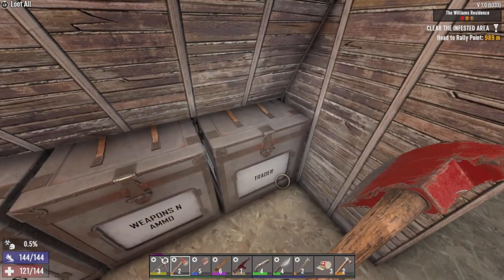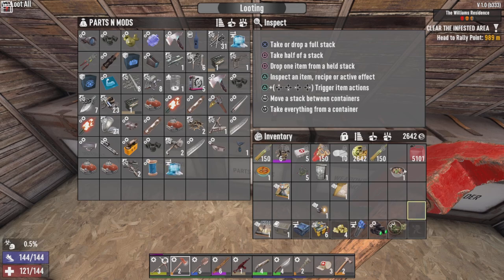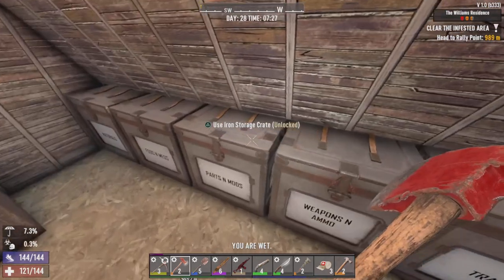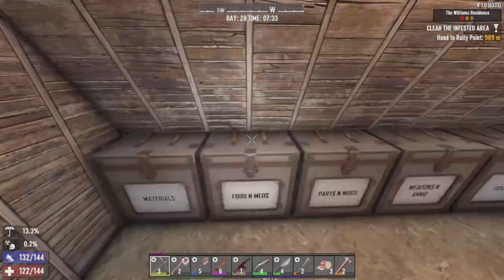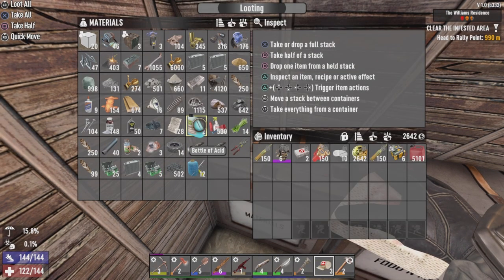Throwing everything into storage — drone cargo mod goes in the sellables box, food all goes in. Let me get my loot sorted out, sort out a place to build the horde base, sort out some crafting — and I'll catch up with you folks in a little bit.